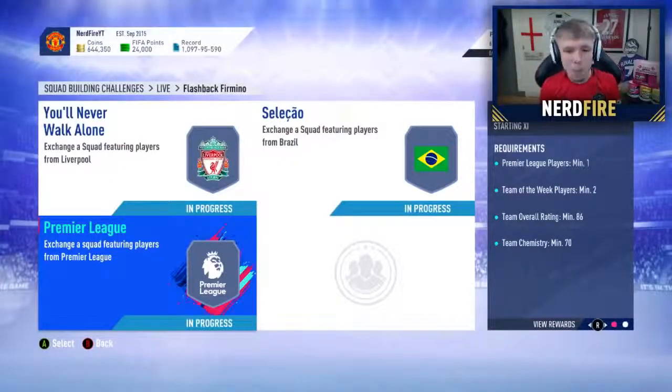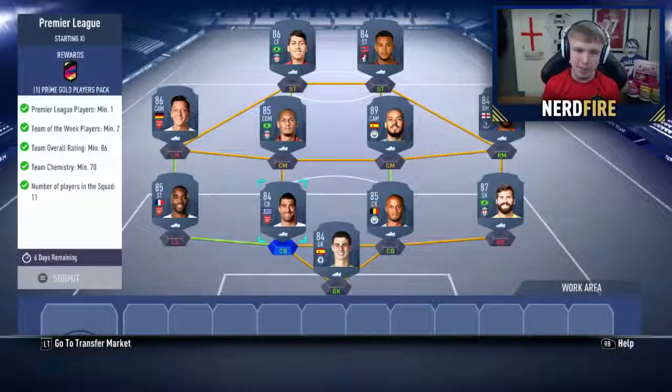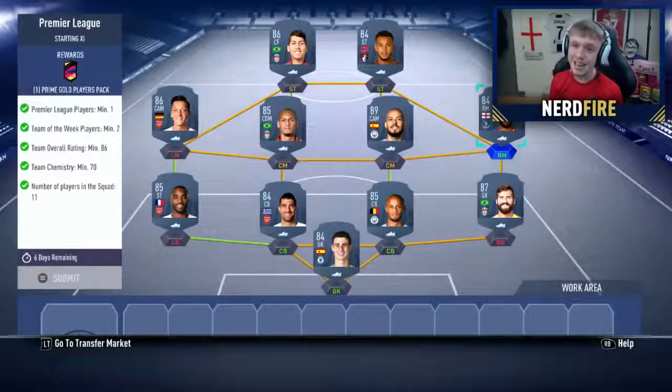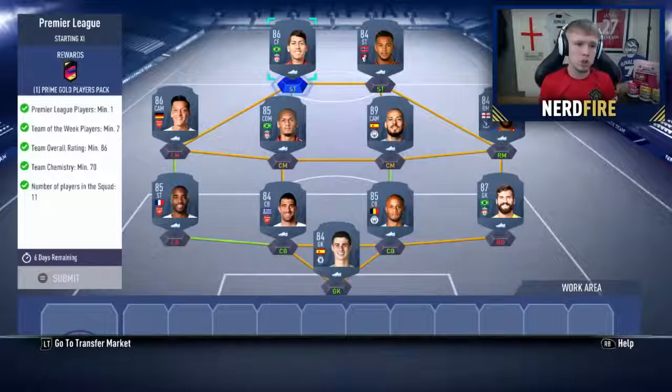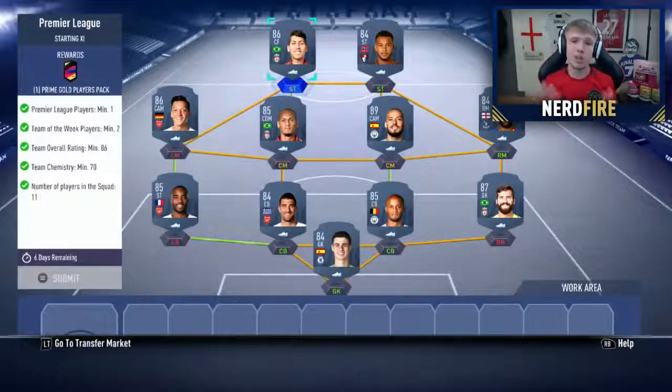Then going into the third and final SBC — the Premier League one — this one costs around 200,000 coins. In goal is Kepa, right back is Alisson, right centre back is Kepa, left centre back is Sokratis, left back is Lacazette, left centre mid is Ozil, right centre mid is Fabinho, right mid is in-form Townsend, right striker is in-form King, and left striker is Roberto Firmino. This one costs around 200,000 coins, you get that prime gold players pack back, and you complete the final third to complete the overall SBC for the Flashback Roberto Firmino.